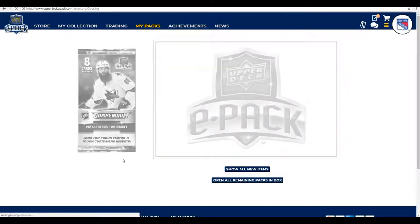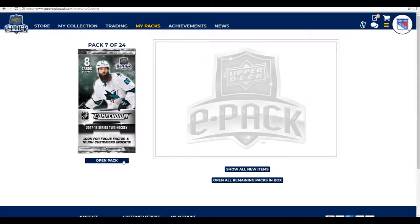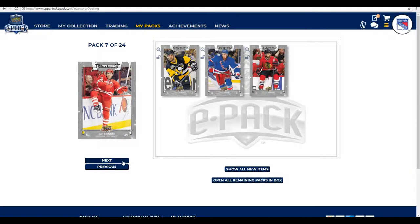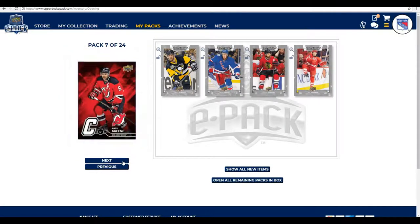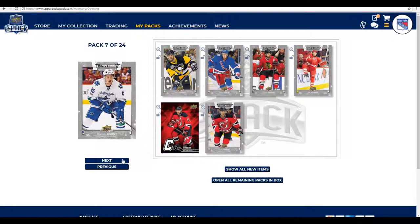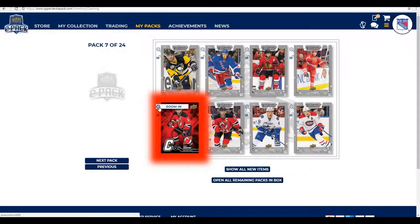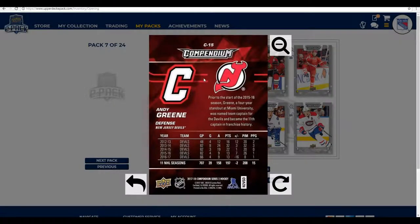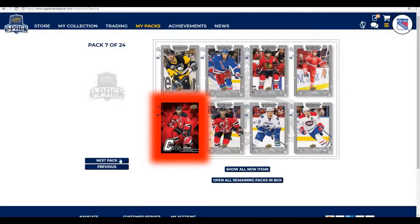We're halfway through this pack opening. Pack seven starts with Justin Schultz, Kevin Hayes, Michael Kempney, Jeff Skinner, and then we get a captain card — Andy Green, captain of the New Jersey Devils. And then we also get a standard Andy Green card. What are the chances of that? Michael Chaput and Brendan Gallagher round out the pack. Prior to the 15-16 season, Green was named team captain for the Devils and became the 11th captain in franchise history.